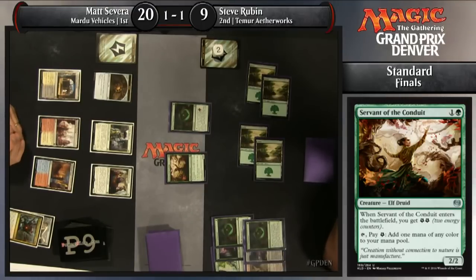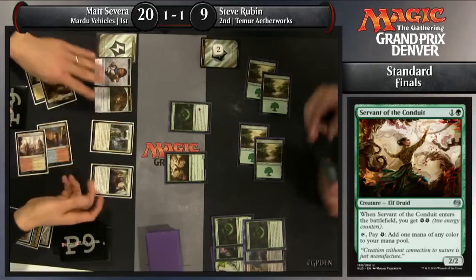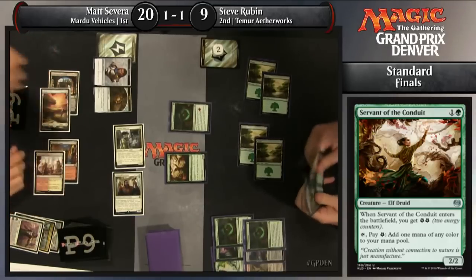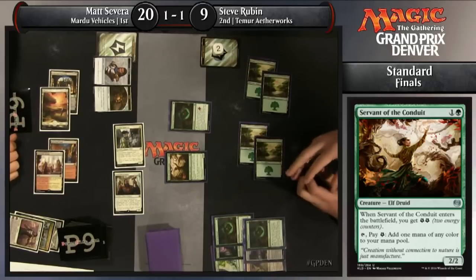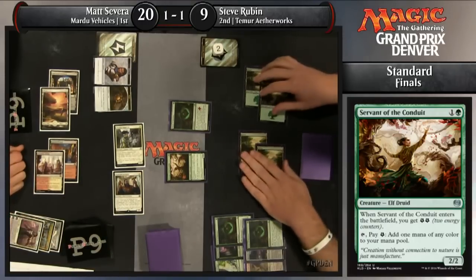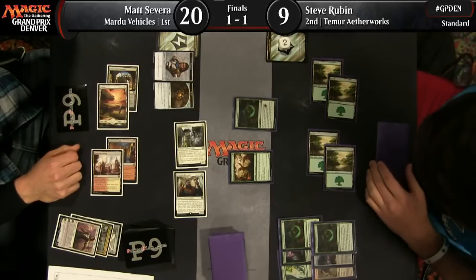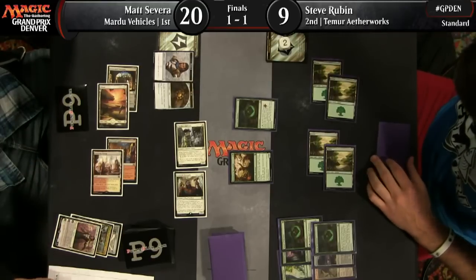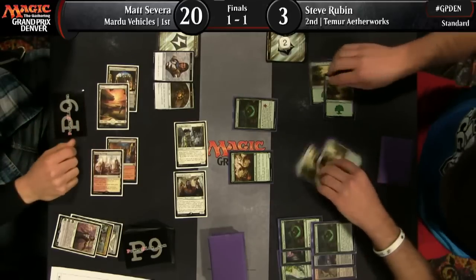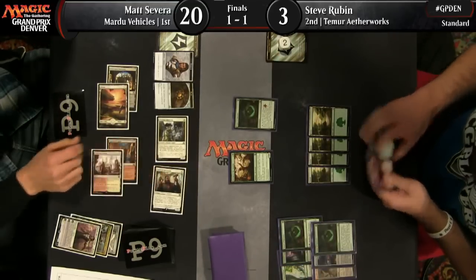Matt Severa knows that if he can close this game in a two-turn window, he doesn't have to worry about the best card against him in Ishkana, Grafwidow. If he slows down and plays a longer game with Gideon for value, he knows that Vessel is going to get cracked and Ishkana has a great chance of coming down. So he is absolutely putting it to Steve Rubin, attacking for six and dropping him to three. Steve keeps his Servant of the Conduit alive. Matt Severa is telling us this game will be decided within two turns.